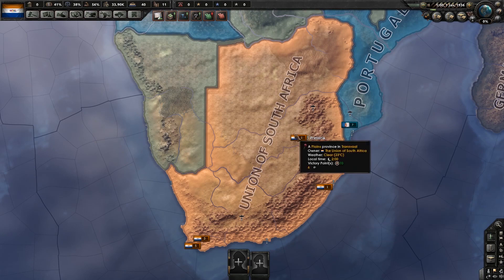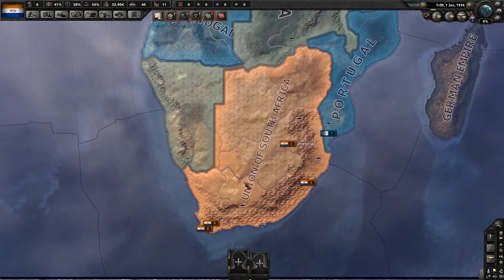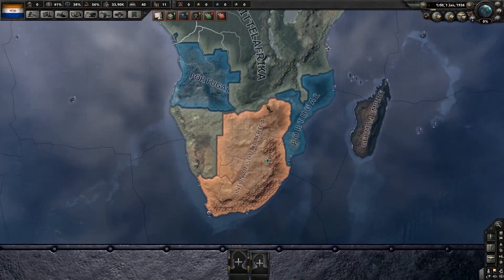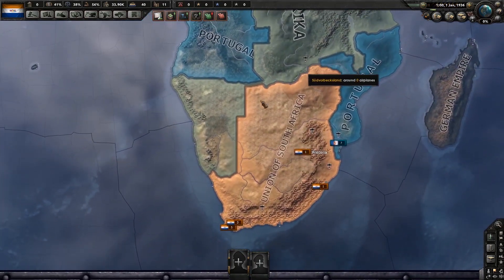We're playing as the Union of South Africa. This is actually a nation that I've had a very long and sordid relationship with in Vanilla Hearts of Iron 4. I've tried so many times to liberate Africa as communist South Africa in Vanilla HOI4, and I've never quite been able to pull it off. So let's see if we can do that in Kaiserreich.